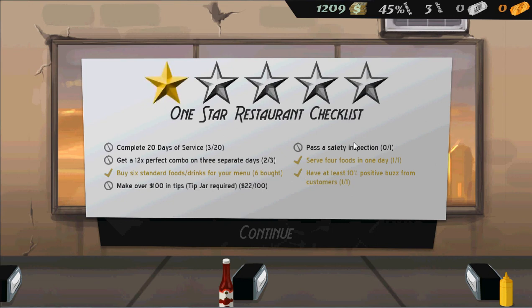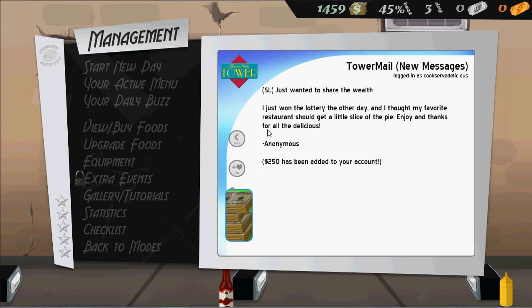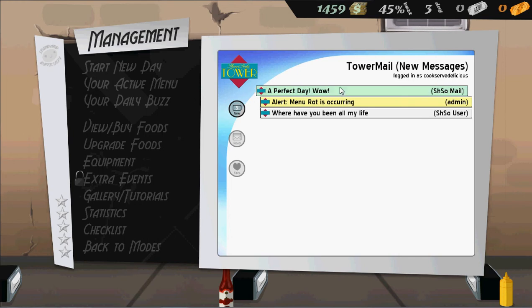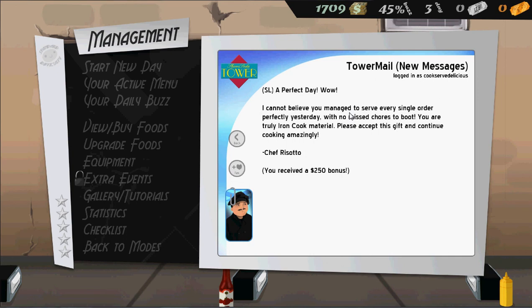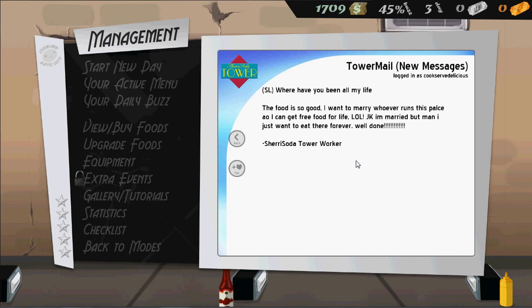This customer just wants to share the wealth — he won the lottery the other day and thought his favorite restaurant should get a slice of the pie. Thanks for all the delicious food. Anonymous. That is very kind. And then another email: 'The food is so good, I want to marry whoever runs this place. Let's do that right now so you can get free food for life. LOL JK, I'm married, but man I just want to eat there forever.' Thank you, that is great. Chef Risotto says: 'I can't believe you managed to serve every single order perfectly yesterday with no mistakes. You are truly Iron Cook material. Please accept this gift.' We received a $250 bonus.